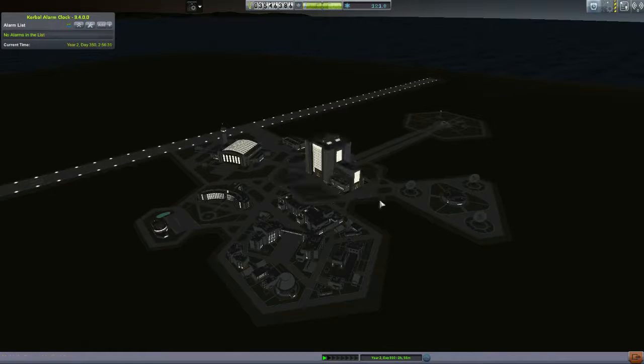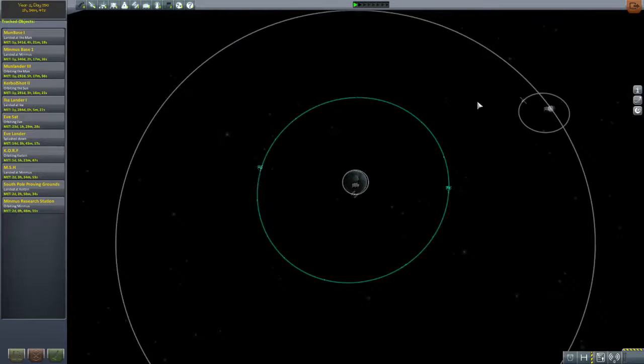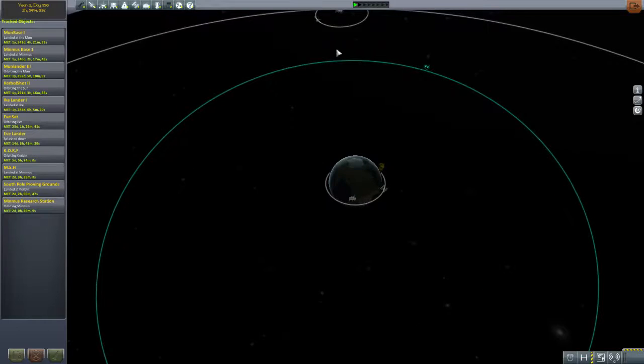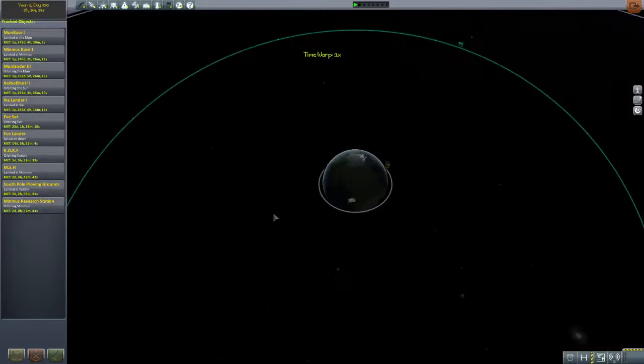Now, first things first — whenever you're doing one of these satellite contracts, there is something you need to look at. It'll show you in the map where the orbit is. It's a pretty big orbit actually — that's almost like double Kerbostationary, as in the orbit where Kerbin will rotate twice for every time this orbits once. The main thing you want to look at is which way the little dots are going, and compare those dots with what way your stuff is normally orbiting. If they're going the same way, know that you can launch in the same way that you normally do — that is, to the east.